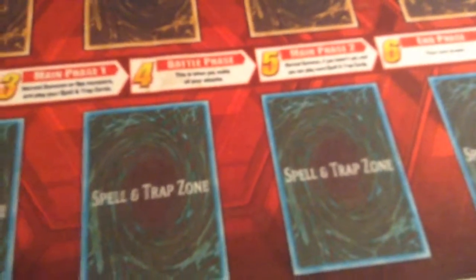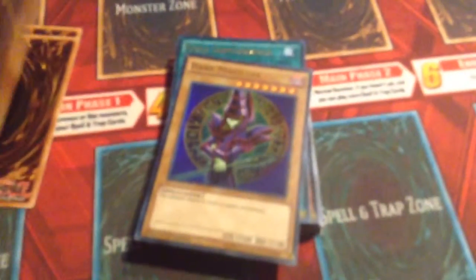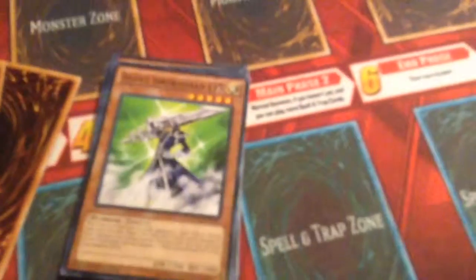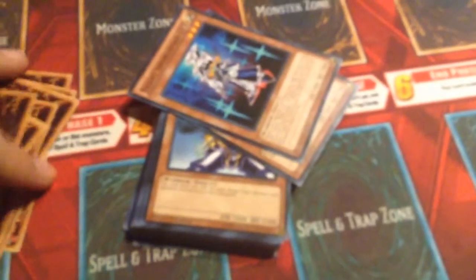So now for the third deck. We have Magician of Black Chaos, Dark Magician of Chaos, Silent Magician Level 8, Dark Magician, Gold Sarcophagus Ultra Rare — which I think looks awesome — Gandor the Dragon of Destruction, Silent Magician Level 4, Silent Swordsman Level 7, Silent Swordsman Level 5, Silent Swordsman Level 3. I wish these cards weren't so slippery.